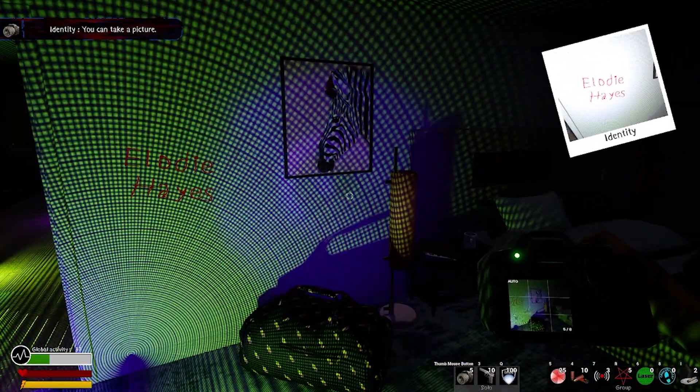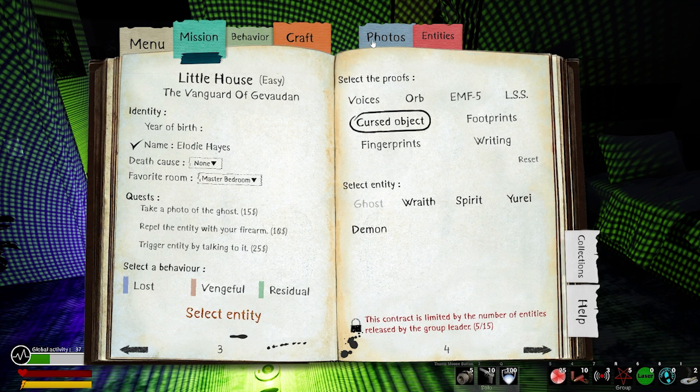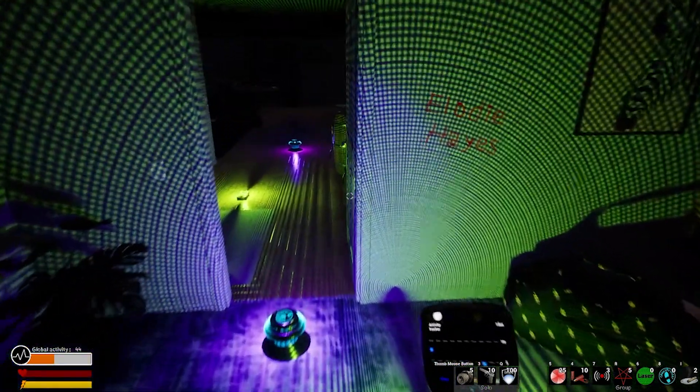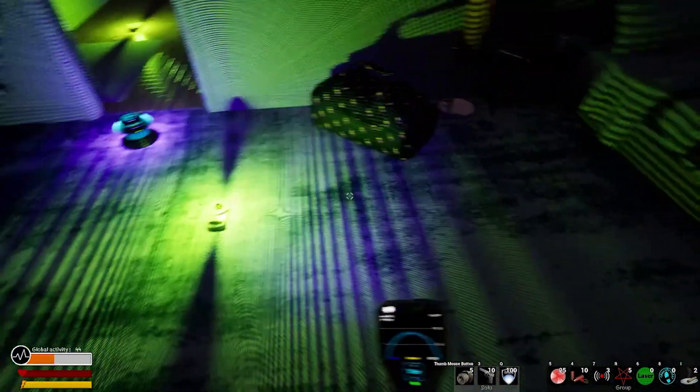Oh, so much better than Phasmophobia. Okay, we've got the orb, so it's either a spirit or a demon. They're listening for voices and LSD. But can it be footprints? No, it can't be footprints. Can it be writing? It can't be writing. It can be fingerprints, it can be EMF level 5, and it can be voices.